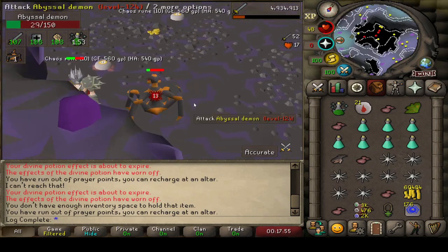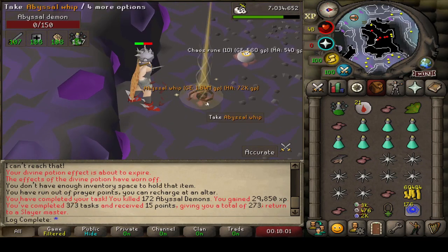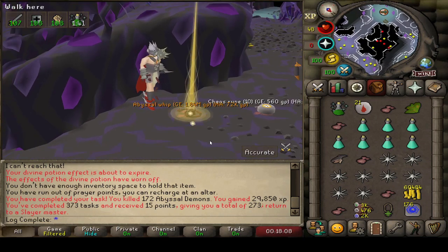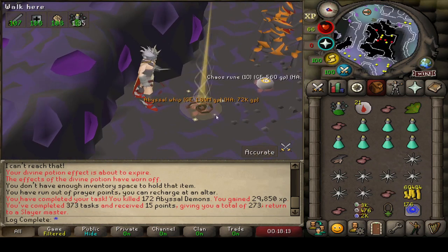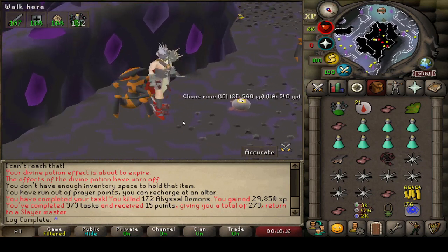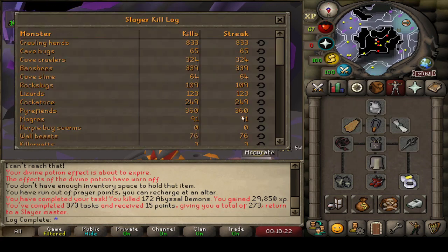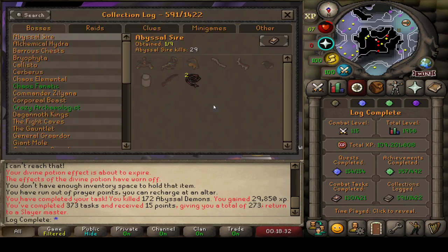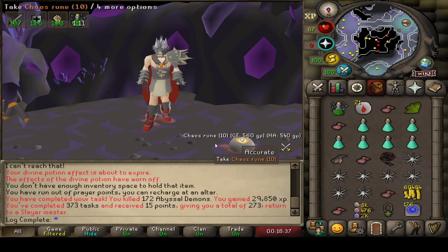This is going to be the end of the Abyssal Demon task. Unfortunately we did not manage to pull a whip — but that's another task completed. Wait, what? How often does that ever happen — pulling a whip on the last kill of the task! A nice little cheeky 2 mil to the bank as well. Helps with all the declining prices from the Tombs — the market has gone absolutely mental. Where are we sitting for Abyssal Demons? 1,974 KC — that is only the second whip we've ever gotten. You love to see that on the last kill of the task.